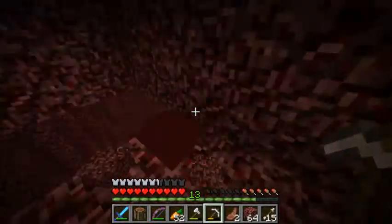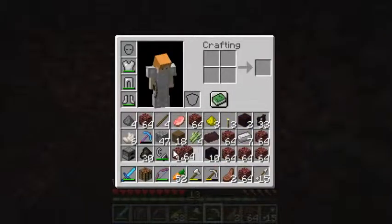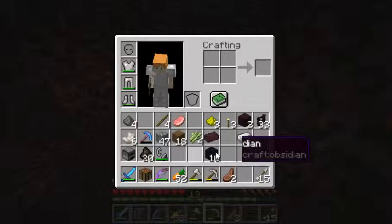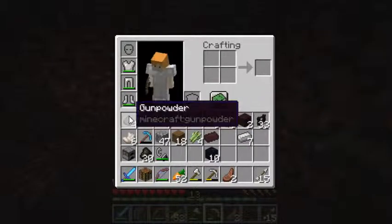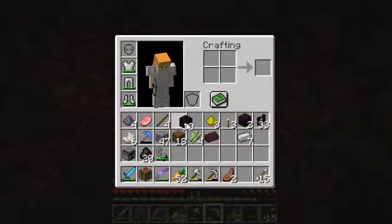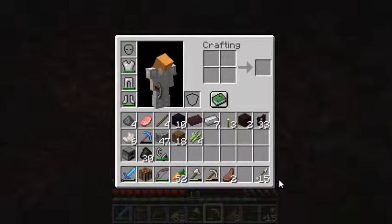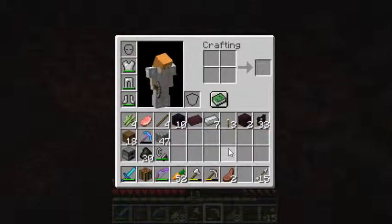I'm thinking it might be all the netherrack just lying on the ground, so I'm gonna start throwing it off the edge, as well as some other stuff. What else can I get rid of? I'll get rid of that. Get rid of that. Get rid of that.